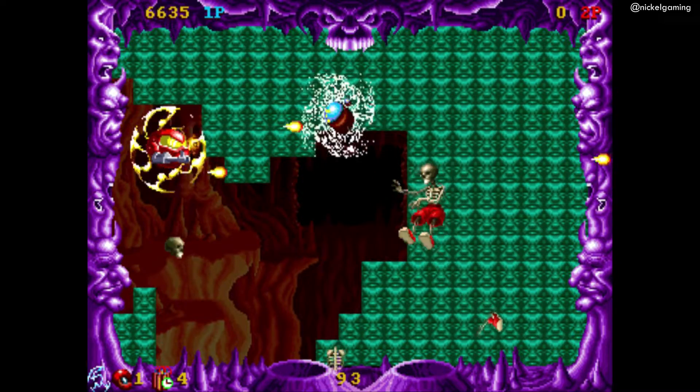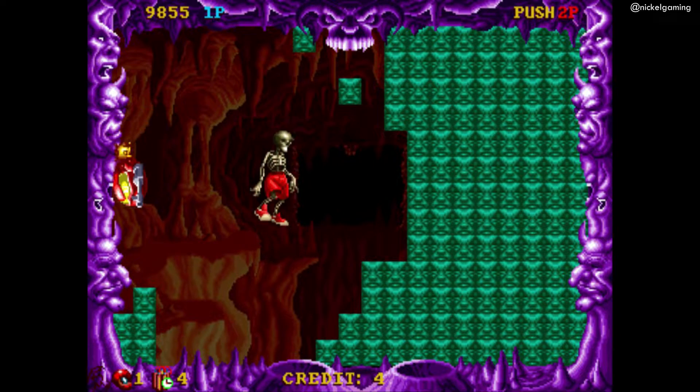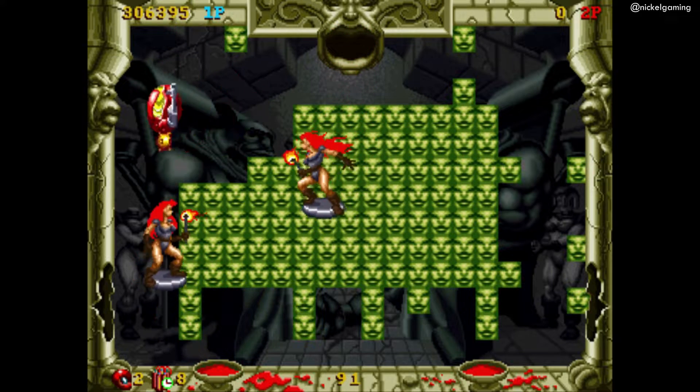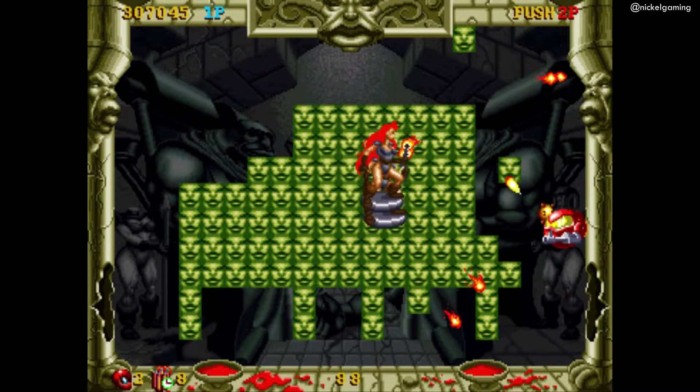Sounds simple, right? Well, there's a vast array of enemies that are out there to stop you in your tracks. One hit from these saboteurs will take one of your lives away, but happily you're armed yourself and can fight back. You can fly in all directions, and in Pac-Man style, it's not too difficult to evade the foes if you want to go down that route and just focus on clearing that glass.